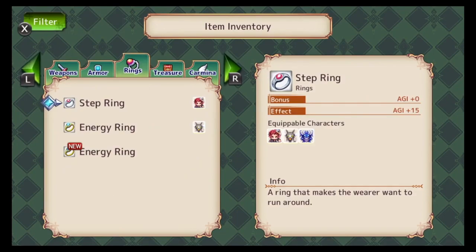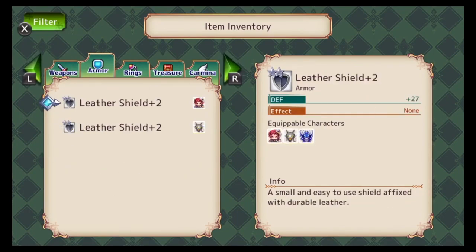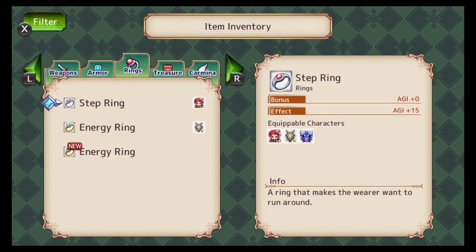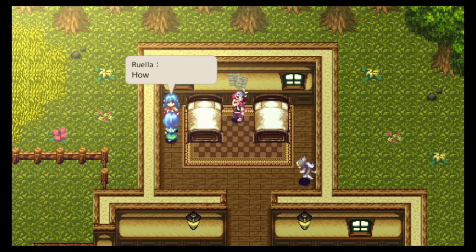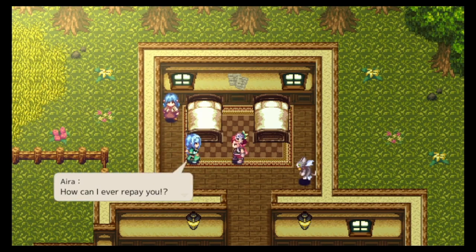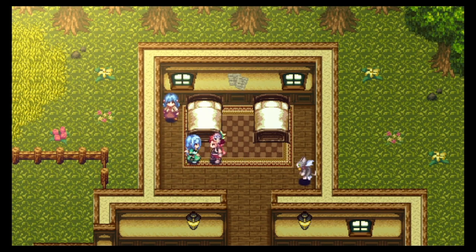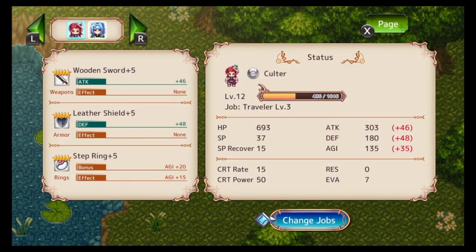Every once in a while, as with traditional RPGs, you're able to upgrade your armor and weapons, sell items and earn money, find hidden objects and gifts throughout areas, and obtain items that give you a little edge with certain parts of your characters. It's pretty traditional in the way RPGs go.